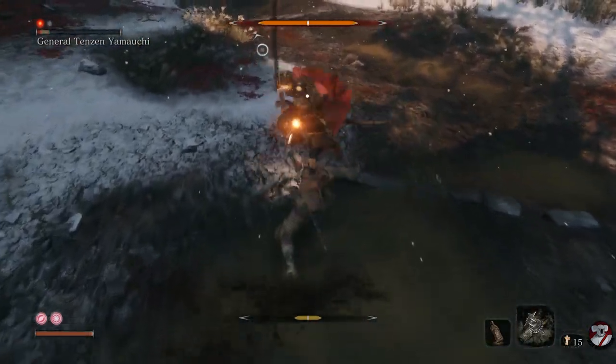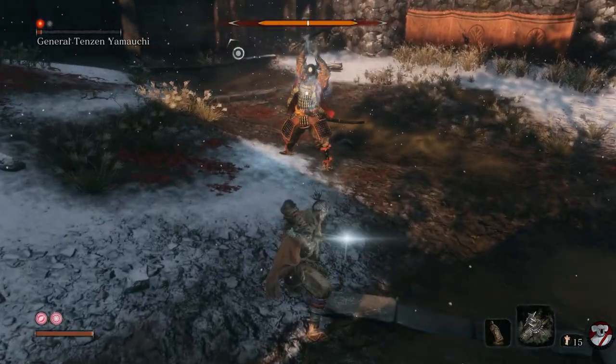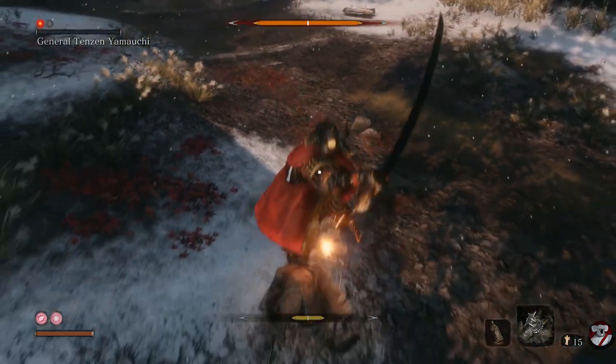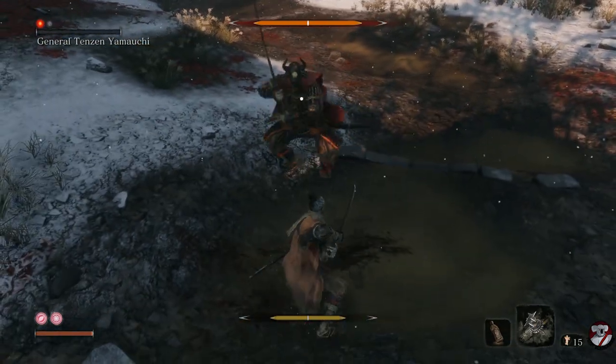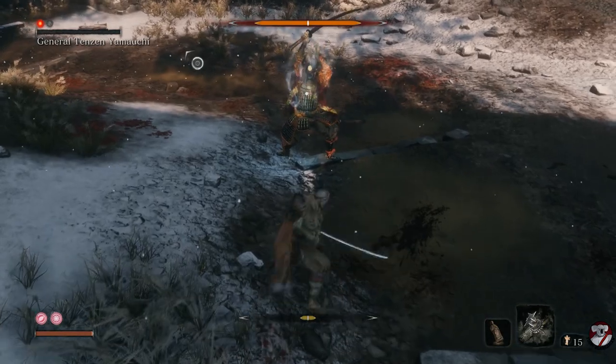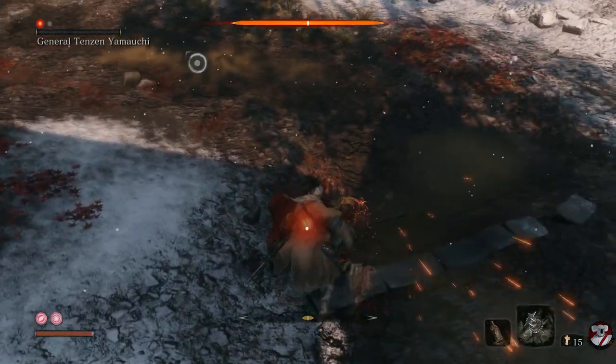If you miss a thrust, just get out of the way and let him do his attack. When he goes white like that, that means he's recovering — you don't let him do that. Attack him when he goes white. So thrust in, double dodge, double block, and then double dodge back. He's almost dead just from doing the strategy.